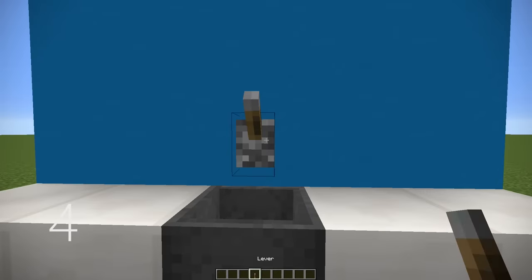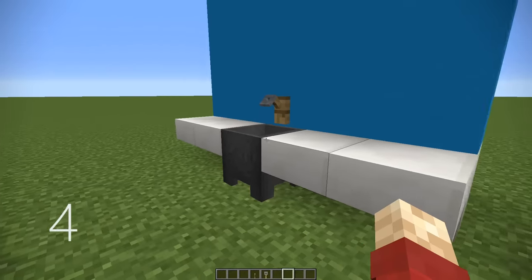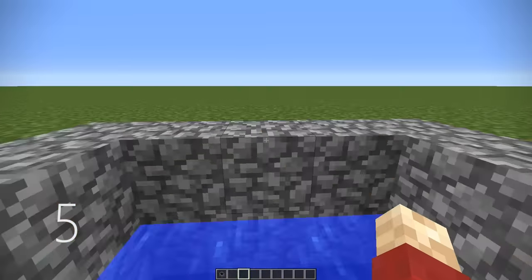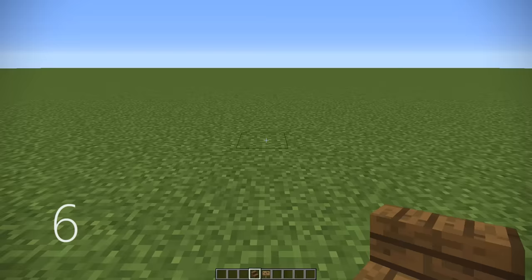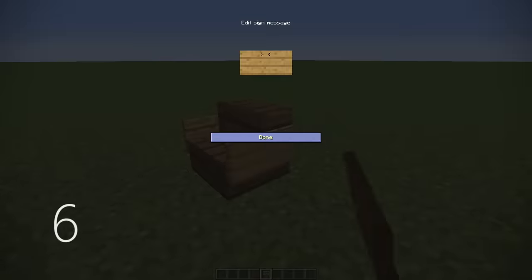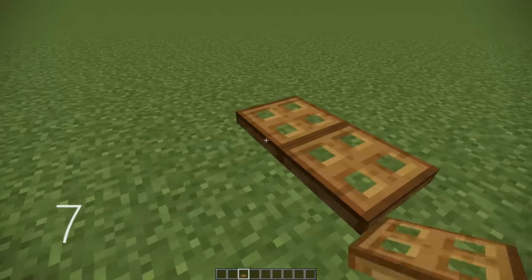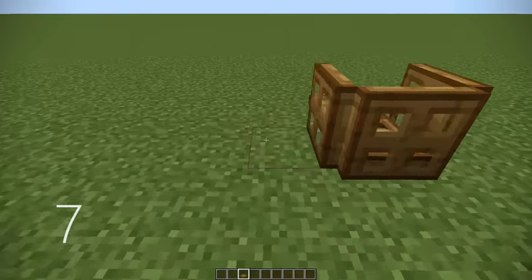Number 4, above a cauldron if you place a lever or a trip wire hook it looks like a tap. Number 5, you can use a cauldron hanging over a well and it looks extraordinarily like a bucket. Number 6, you can place signs either side of any staircase to make an instant chair.